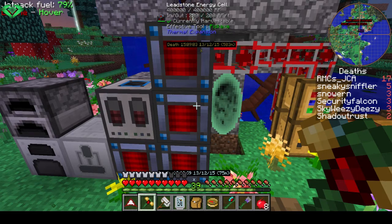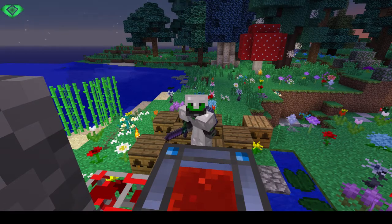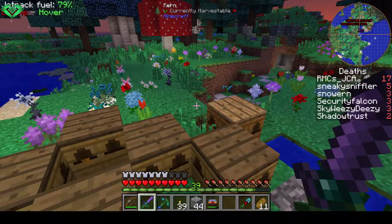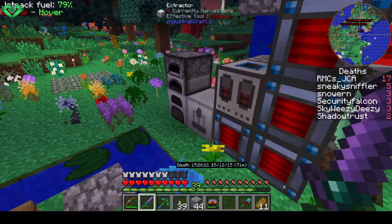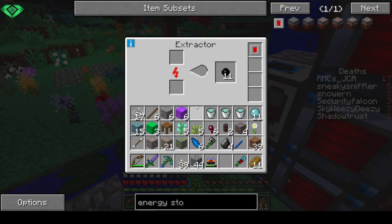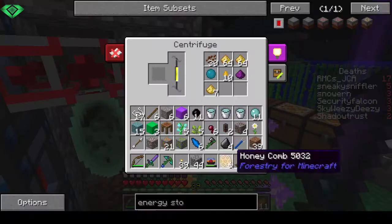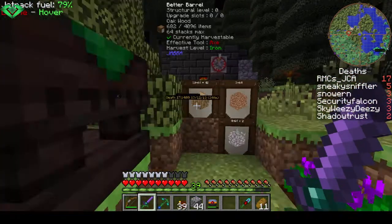Welcome back everyone! This jetpack is awesome - I've been testing it out. Got some slime, a bunch of ores, an extractor, energetic infuser, generator, all that kind of stuff. And my bees! I should drop some stuff off first I guess. Home sweet home.